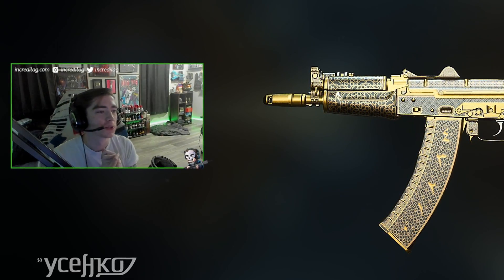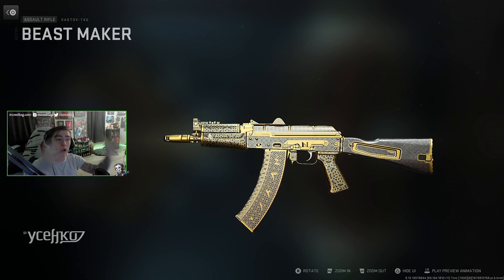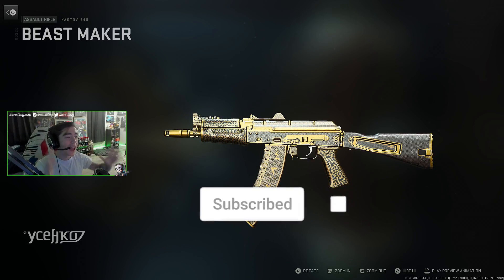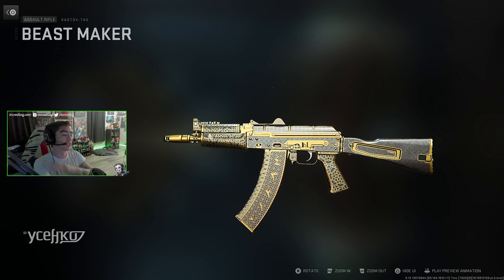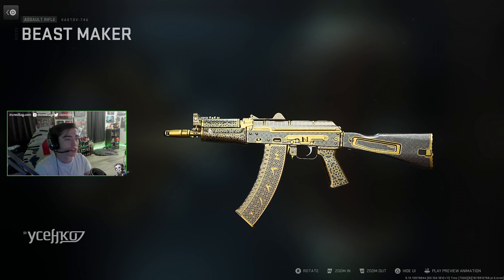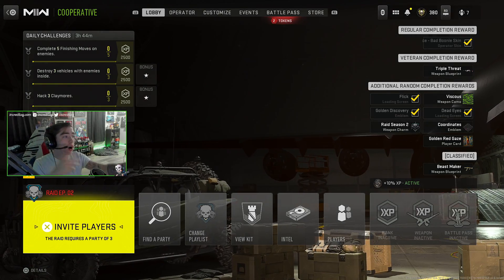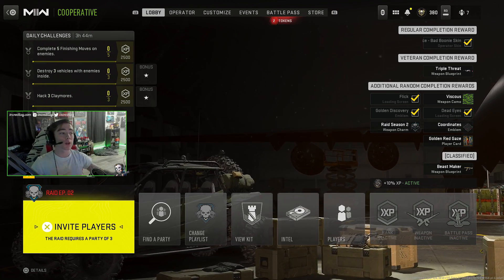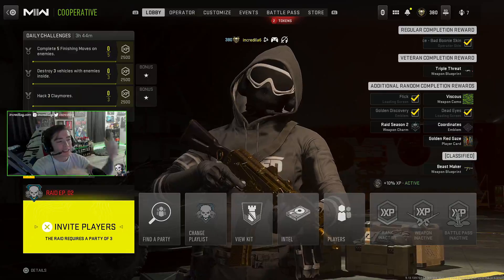Welcome back! Season 2 Reloaded launched today, and within the brand new raid there's a really cool easter egg — three key cards, a secret door, the whole thing — and we just figured out how to do it. We might even be the first people on YouTube to figure this out. We have the brand new classified reward, the Beast Maker Cast Off 74U blueprint, and that's what I'm going to show you guys how to unlock today. Drop a like, subscribe if you haven't already, and let's get right into it.